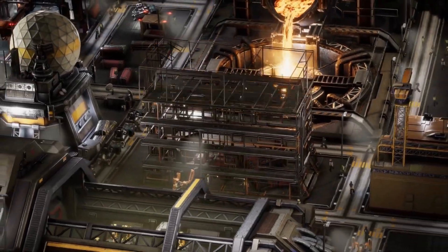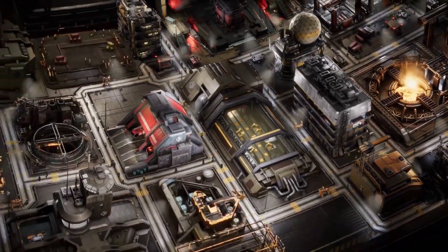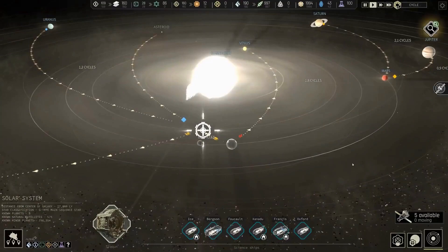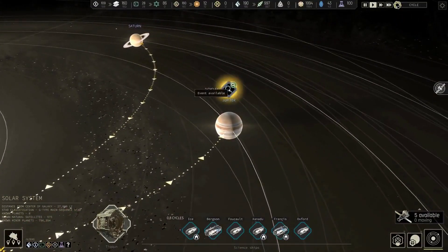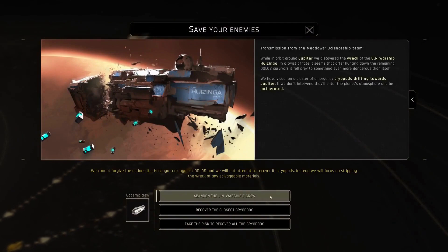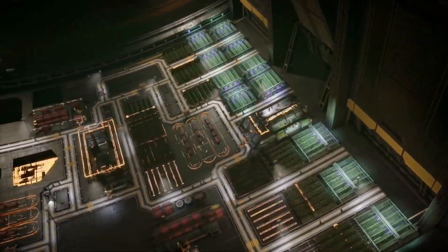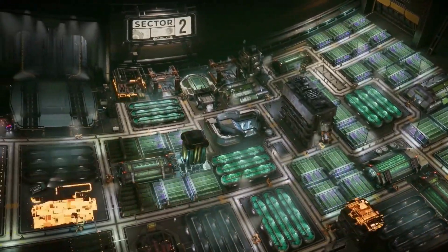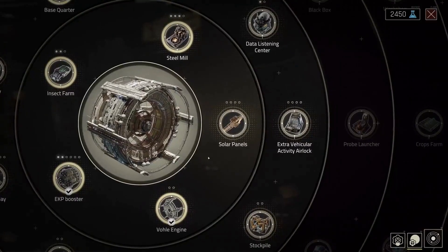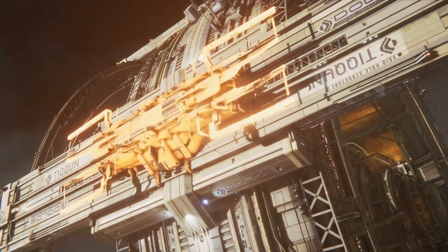Tip 5: Spend science points carefully. To advance the station and reach new areas, Ikshin players need to invest science points in the technology tree. But science points are a scarce commodity, so players should think carefully about which technology to upgrade. Fortunately, players can increase their science point income by investing in the tech lab, as it generates passive science points. Once science points start accumulating, players should focus on technology that improves resource management and increases storage facilities. Apart from this, players can invest in the steel mill or polymer refinery, as these resources are needed for construction projects.